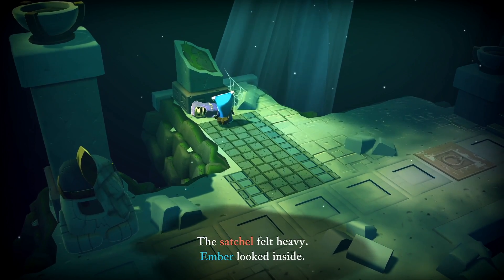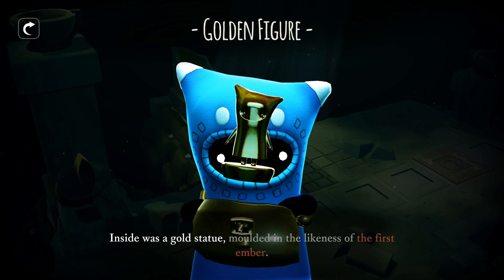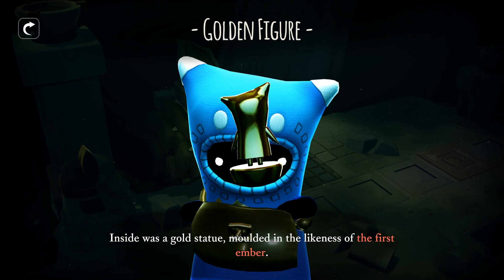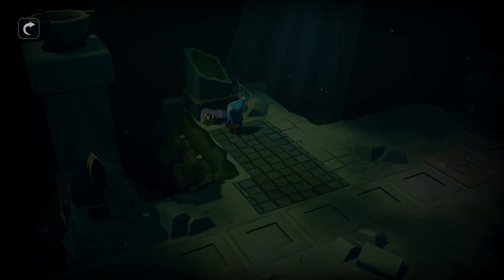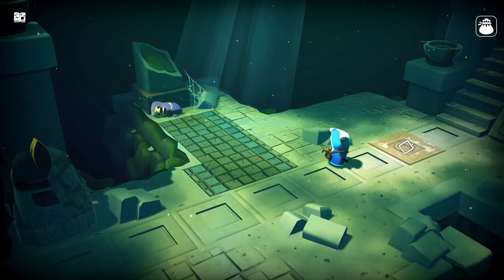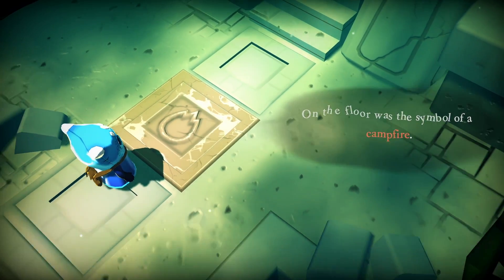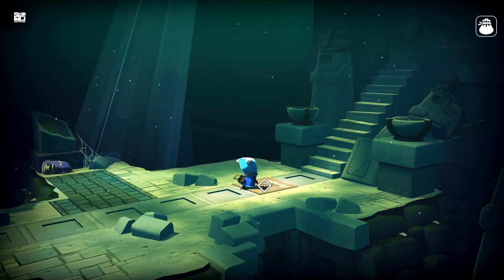The satchel felt heavy. Ember looked inside. Inside was a gold statue moulded in the likeness of the first Ember. On the floor was the symbol of a campfire. We've taken a lot of different inspirations for making the game — illustrated books and movies like The Dark Crystal or Labyrinth.